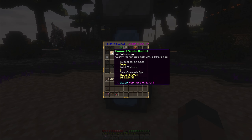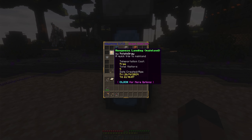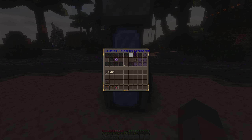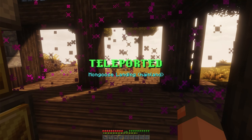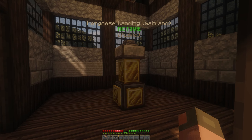Currently in the server section, the only other server waystone is the spawn for the pirate world. There are also public waystones — there's one I created that'll take you directly to the mainland since we start on an island. So if you don't want to make a boat and swim over, you can just start here and it'll put you on land. Then there are private waystones and favorite waystones. Once there's a populated amount of waystones on the server, you can mark favorites and teleport to them.